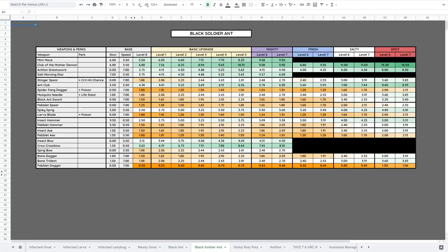Black Soldier Ants protect the regular black ants and are mostly found inside the black anthill. They are weak to Spicy, Generic, and Stabbing, and resist Mighty, Fresh, and Slashing. They have a lot of health compared to red soldier ants. Keep your distance with a bow, or use the Ant Club up close. Notably, the Antlion Greatsword is actually poor against them because they resist Slashing, so use the Mint Mace or Club of the Mother Demon instead.